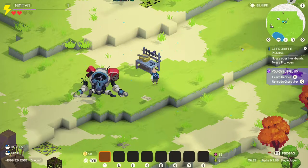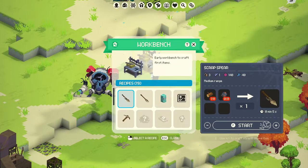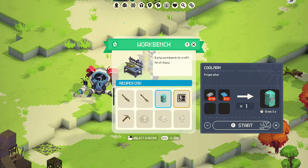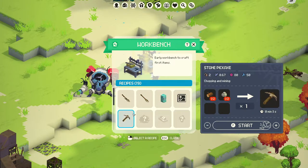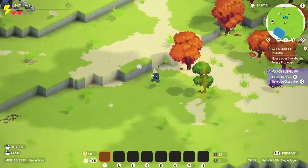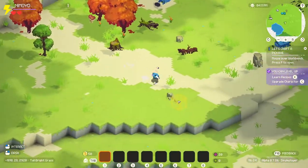Mouse over the workbench, F to open. Ooh, nice sound effect. I dig it. Early workbench to craft first items. Scrap spear. Wooden pike. Cool man, I like it. Feeding naph - animal food source. Cool. Stone pickaxe - I need some more wood and some more stone. So we gotta go get that. Not much. This seems like a very chill, soothing game to play. It feels very relaxing. Honestly, after playing so much Dead by Daylight lately, playing this seems refreshing. Like, I could just chill and play this for funsies.